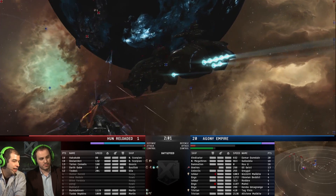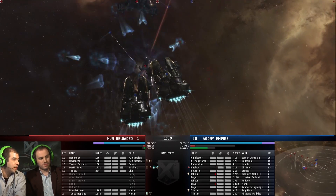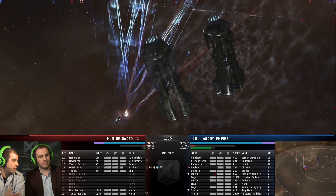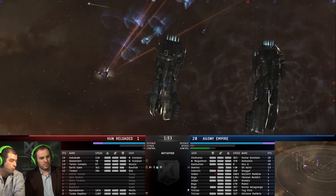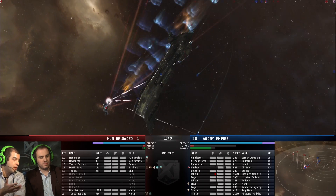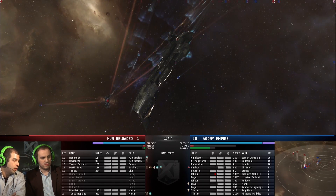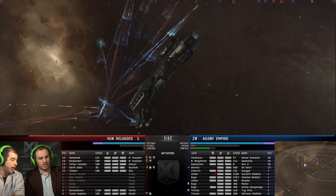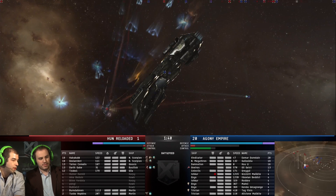This is really cool. Agony looks like a really top-level team. They took this match in a really calculated and careful way, and it worked. They executed really, really well. The Oneiros is back to full HP. Now Hun Reloaded has got to think about a target switch — I don't know what course of action could possibly save them at this point. If they can't break the Oneiros, they're in really bad shape.